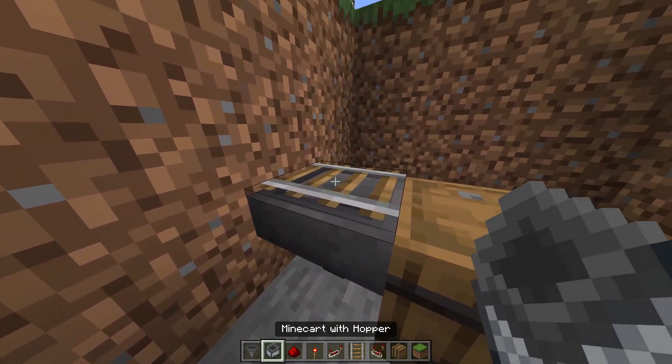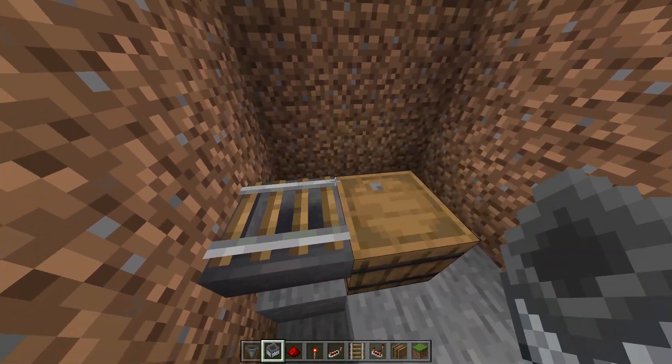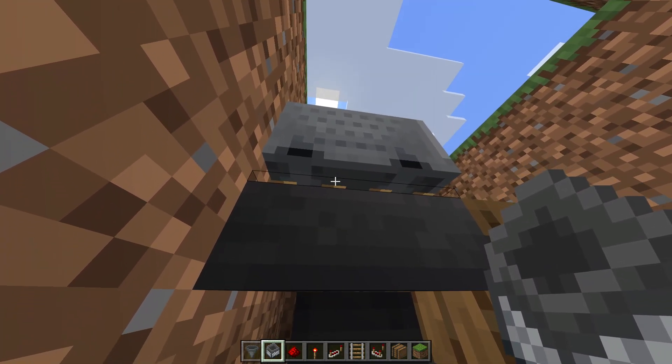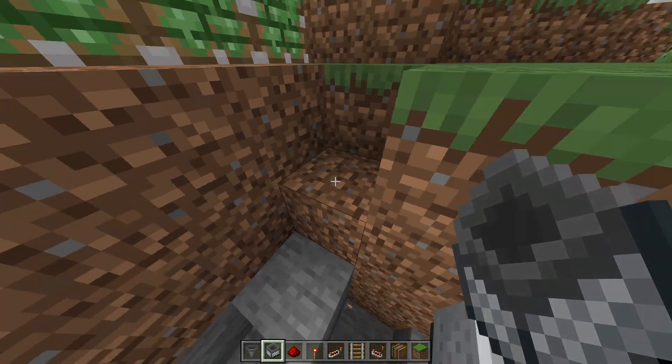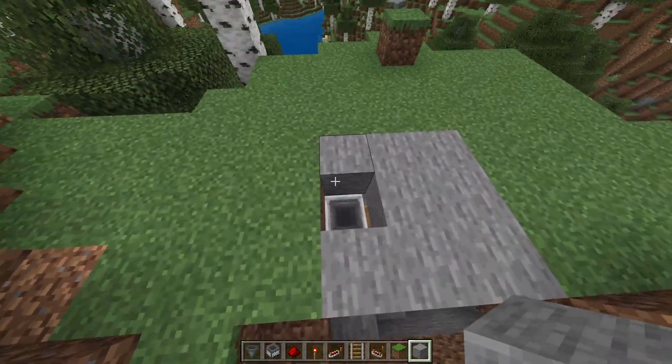Now place a minecart hopper on top of the rail and destroy the rail after you place the minecart hopper. Be careful that the minecart doesn't move. Now place a block above the minecart hopper that you can remember.